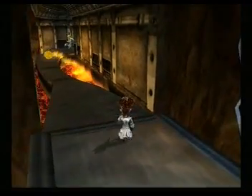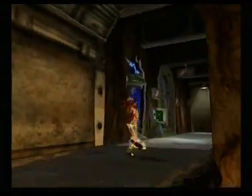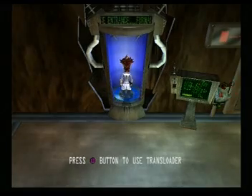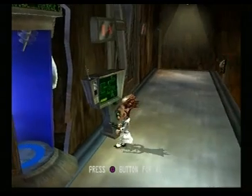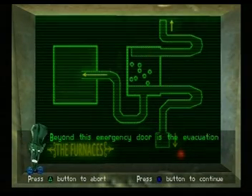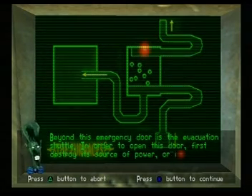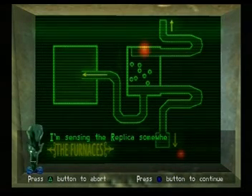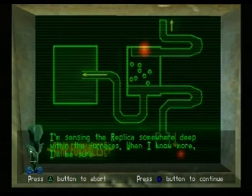Save point here as well. Alright, let me save really quickly and I'll be right back. Okay, I'm back. Here's Al — let's speak to him and see what he says. Beyond this emergency door is the evacuation shuttle. In order to open this door, first destroy its source of power or its replica. I'm sensing the replica somewhere deep within the furnaces. When I know more, I'll be sure to forget about telling you.